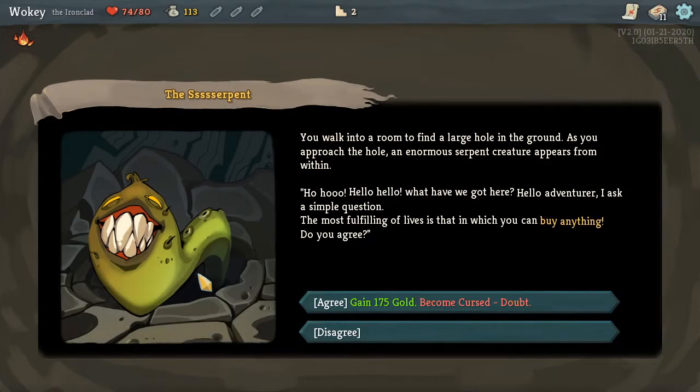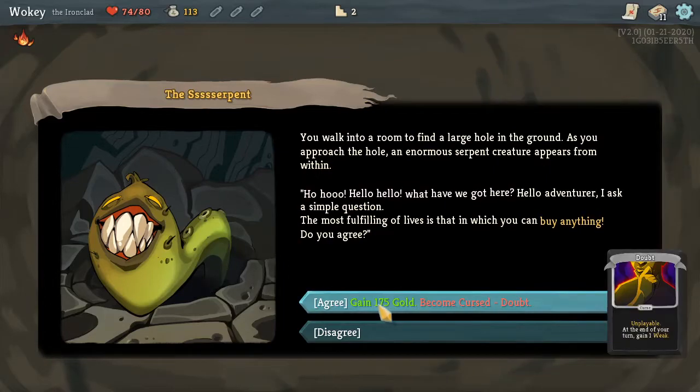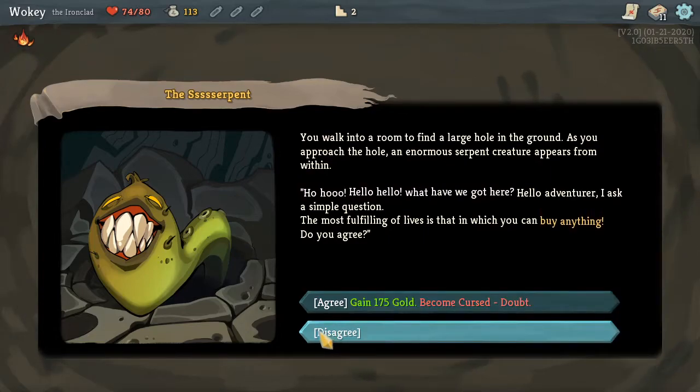You walk into a room to find a large hole in the ground. As you approach the hole, an enormous serpent creature appears from within. What have we got here? It asks a simple question: 'The most fulfilling of lies is the worst way you can buy anything. Do you agree?' Become cursed with doubt — unplayable — at the end of your turn, gain one. I guess I'll disagree.